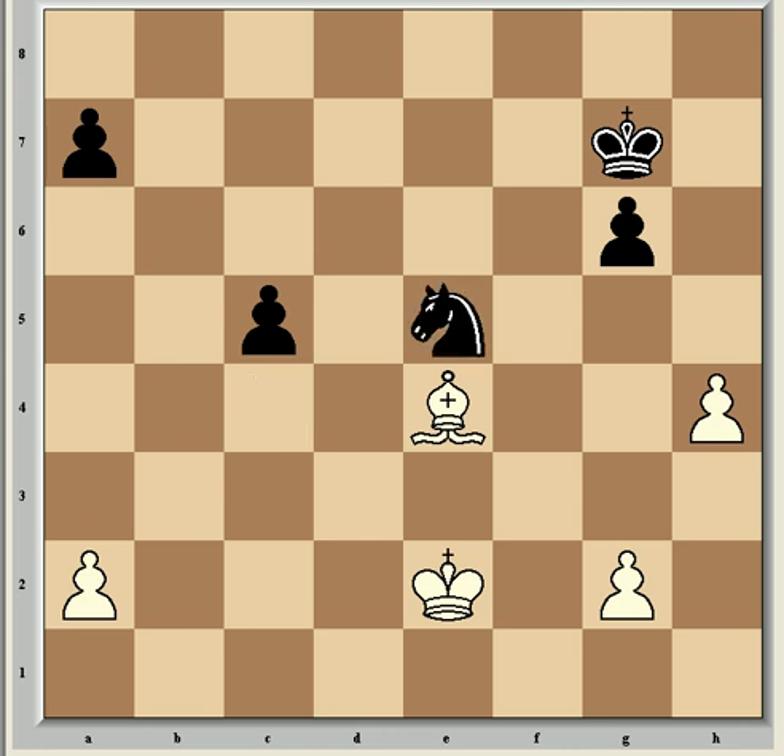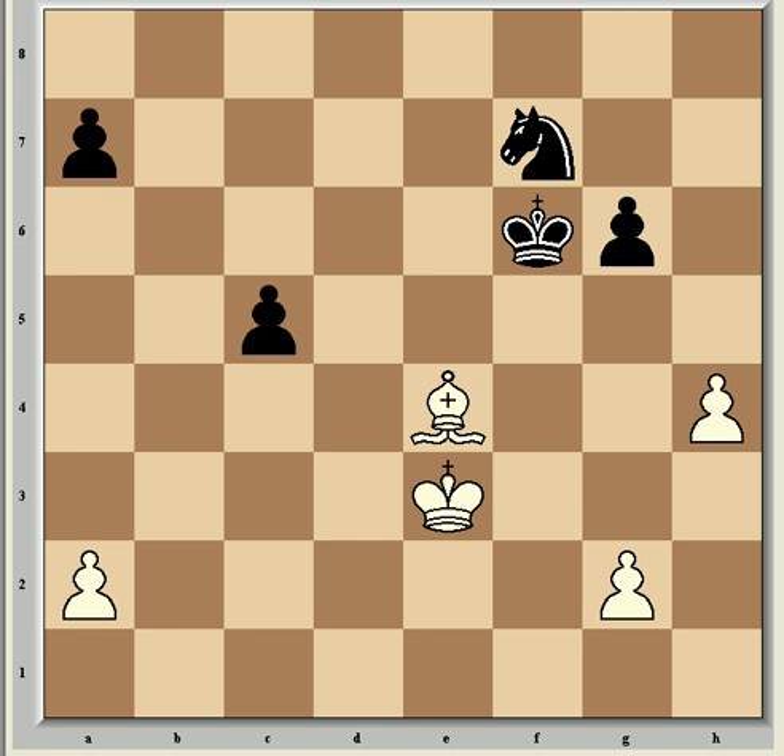So Nc4, Ke2, Ne5, Ke3, Kf6 — both players centralised their kings. Kf4, Nf7, Ke3, and now g5 from Fischer, which must have been a difficult choice and maybe an incorrect one. The pawn is removed from the pressure of the bishop, but now white can create that dangerous passed h-pawn. The GMs Gligoric and Kaffity, analysing the game at the time, were of the opinion that playing instead Nh6 resulted in better drawing chances.